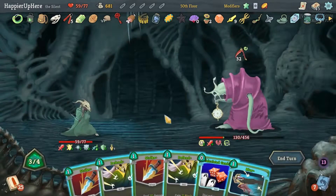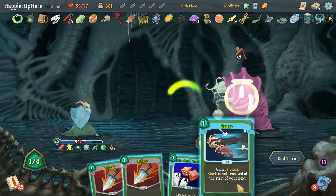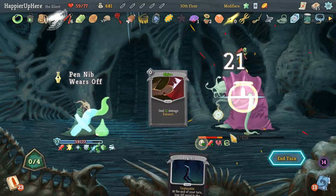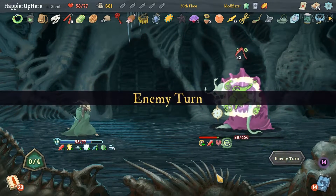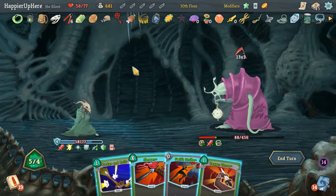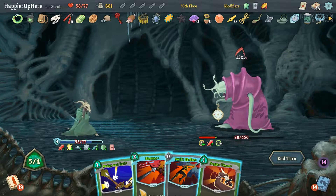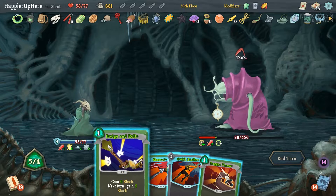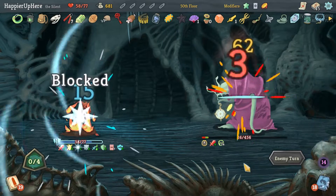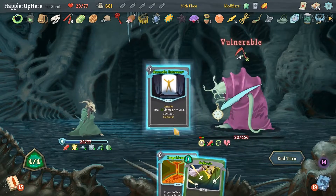Let's see if we can perfect even though I made that mistake. 32 incoming — Defend, Defend, Blur, Calculate Gamble, then Shiv. Such a silly mistake — I saw it and just ignored it. We now have 39 incoming and can't kill him. Let's do Dodge and Roll then Skewer. I don't feel too bad since even without that mistake we would still have taken damage.